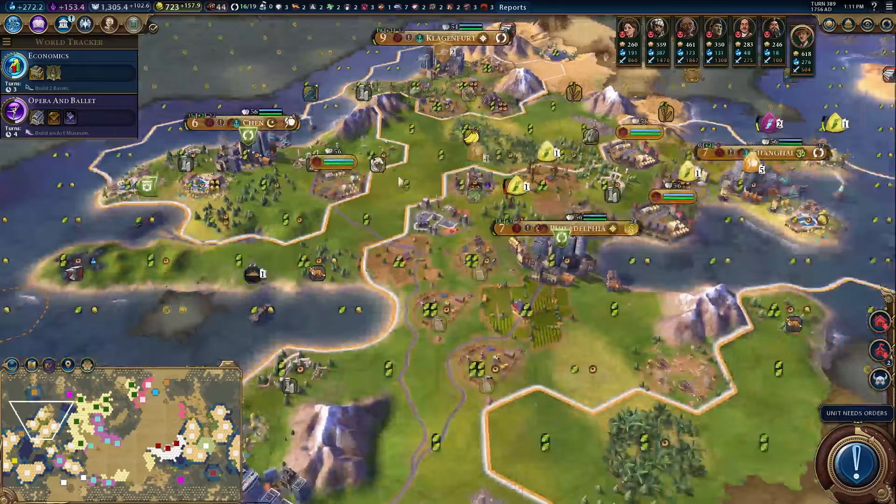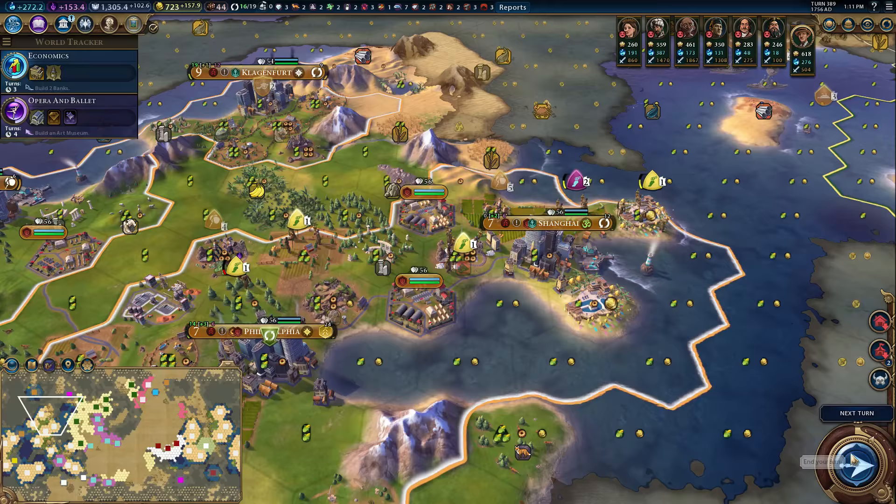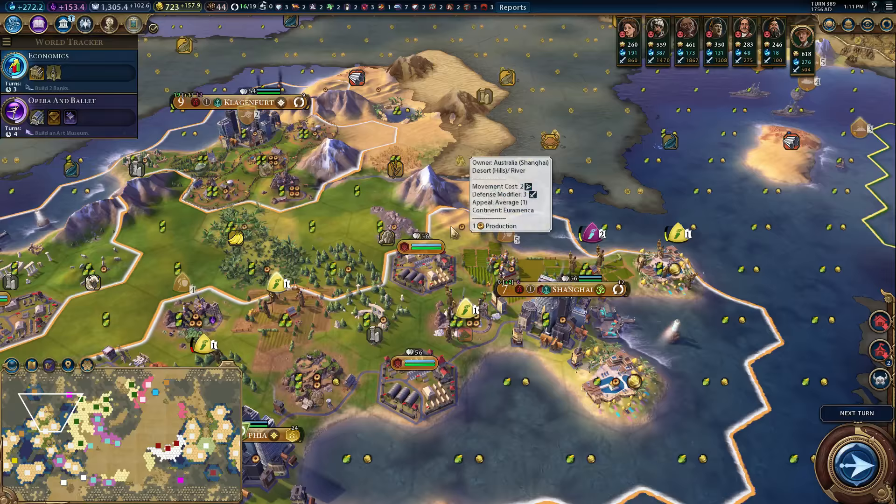More builders coming in now, which is very good. This is a desert hill — we actually don't have to mine it, we could build an outback station on it. I'm not sure that it gives us that much though — not like it's got good adjacency or anything. It's because it's a desert hill. Desert hills can be outbacked, but I think we'll just go and set up with a mine and that's going to be good enough.